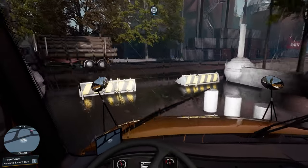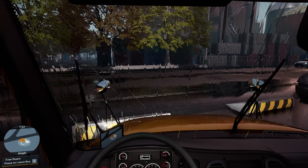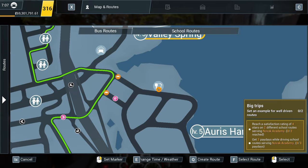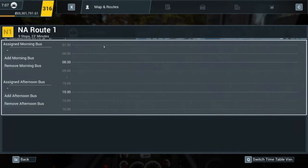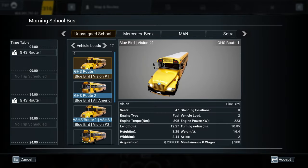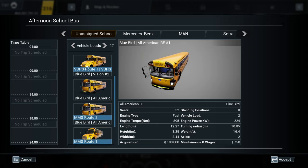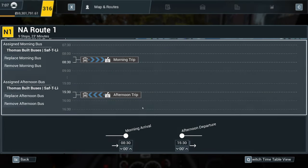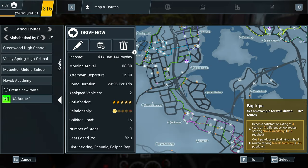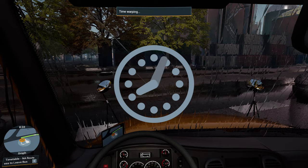The rain's on — wipers on even. So we're going to allocate that into the school routes. Novak Academy — add a morning bus and then add an afternoon bus. We're just going to click drive now, drive the morning route, may as well. Off we go — hang on, it's stopped raining. Of course it has, because you've time-warped. I didn't realise it had a white roof.